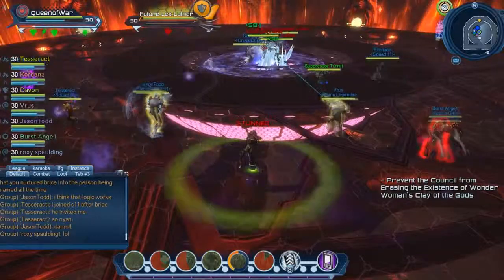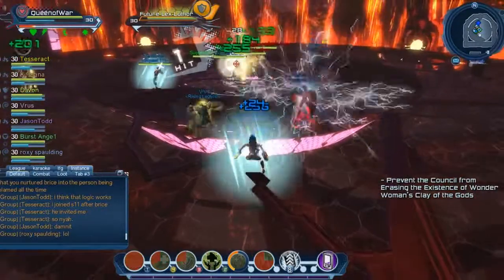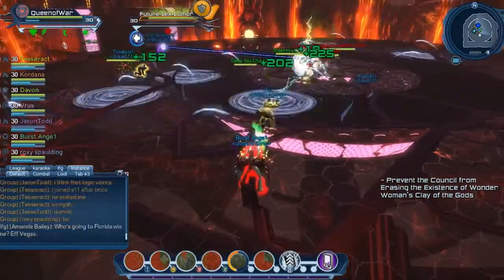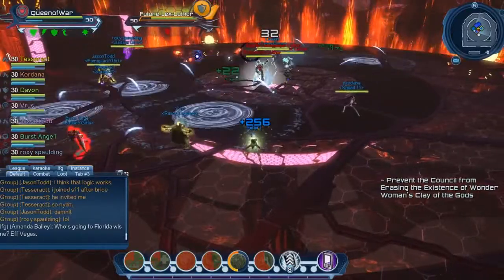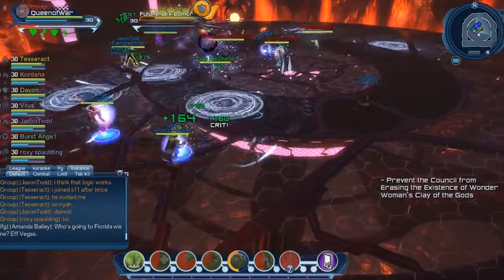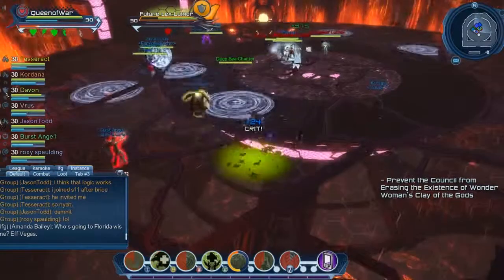Depending on the artifact that you encounter, some of the room mechanics will change and others will remain the same. For our room, the mechanic that changed was the vortexes that you see on the ground right now — the white ripples. They do different things depending on the artifact: some buff you and the boss, sometimes they slow you down, and other times they provide power. In this run, we got the vortex that provided power, which was a great help for our team.